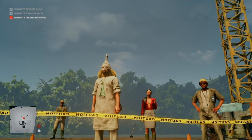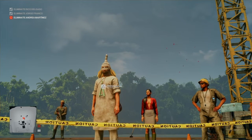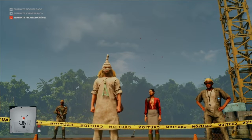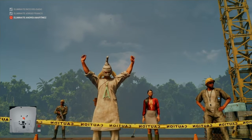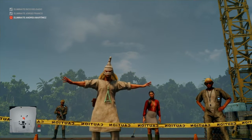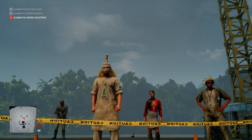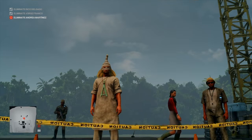The foreman gives us the go-ahead: 'All right, the sage is all yours, cleanse away.' We perform the ritual and confirm the site is clean.